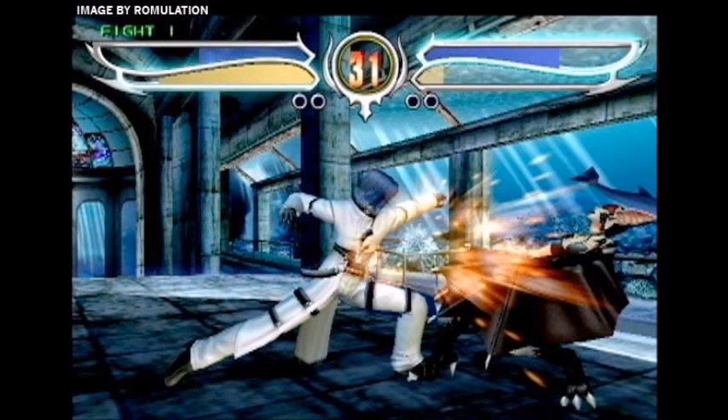Next we got Bloody Roar 4 for the PlayStation 2 — that's a gem. For those who don't know the series, Bloody Roar is a fighting game reminiscent of Tekken or Virtua Fighter, but with the added bonus that you can become a mutant. This one does have the manual. You can become a lion, a wolf, a tiger, and there's some kind of demon. I like that there's variety in fighting games — that's another unique quirk for that game.